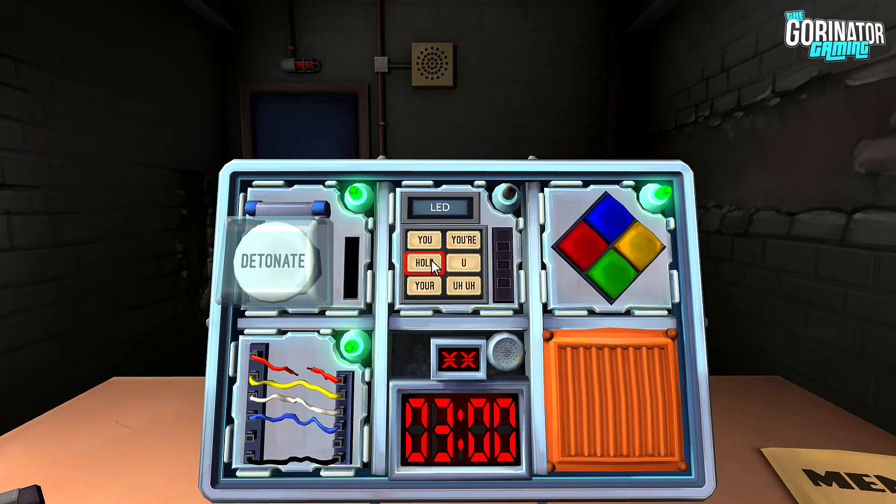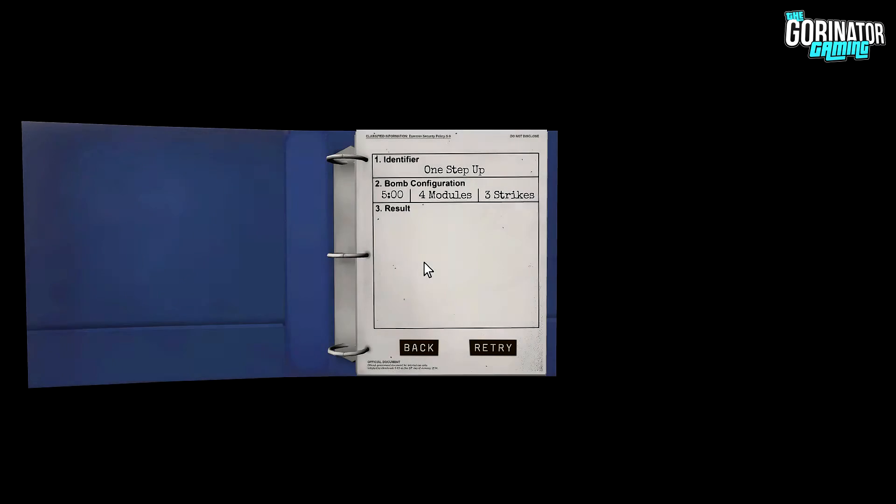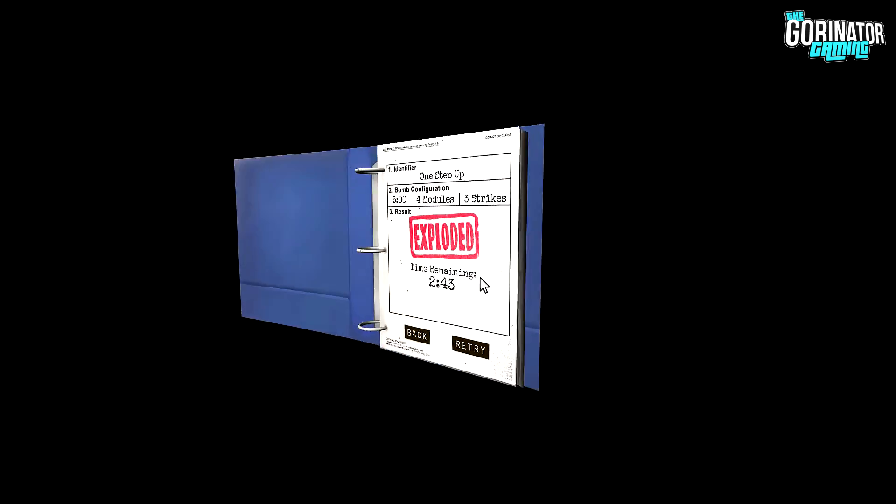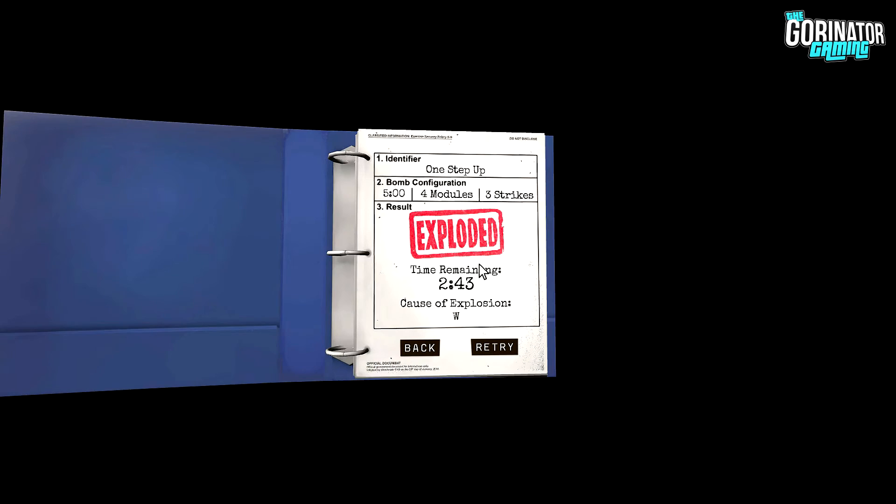Now we got the words one. It says LED on it. Okay, so in the column it should be the left column, middle button. Left column, middle button. If that didn't work, then this game is fucking with me. Did it blow up? It's fucking you. For fuck's sake, game. I hate that one — it's so confusing.